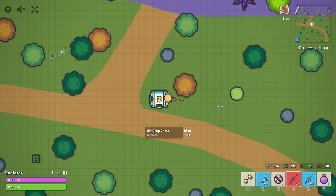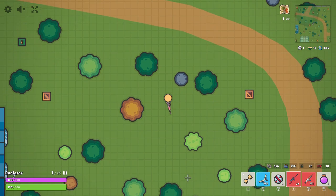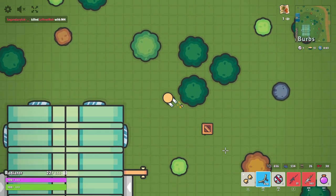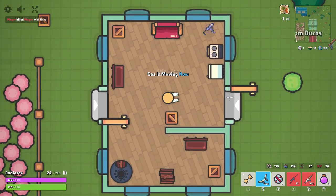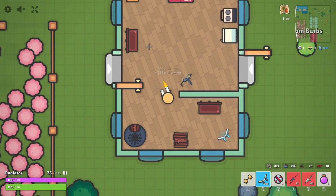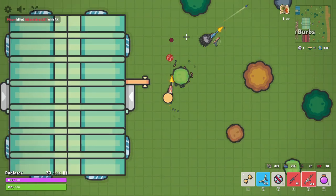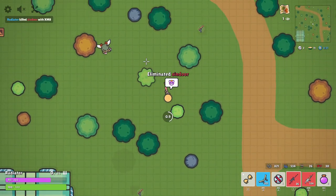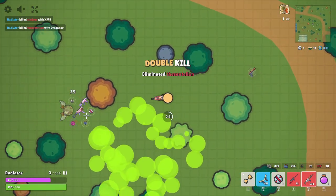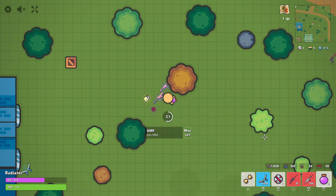Luck is a Zomtrial developer and Bralf is a Zomtrial streamer. They've been teaming up to stream new custom lobbies where they drop weapons. To know which custom lobby to join and to get the code, you need to watch Bralf's stream — he's mostly going to be the next streamer for the new community event. Each time there's mostly a different code, but some codes might be the same.